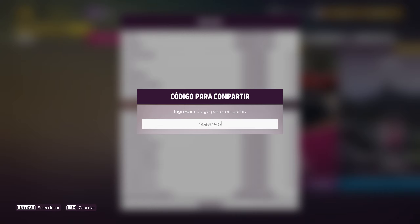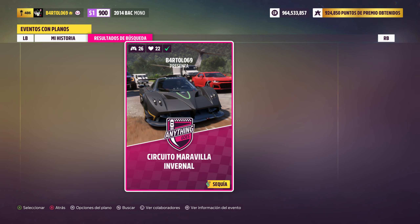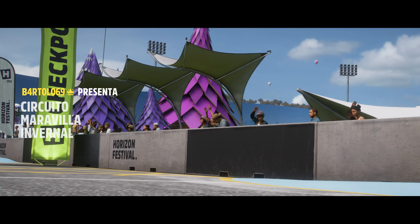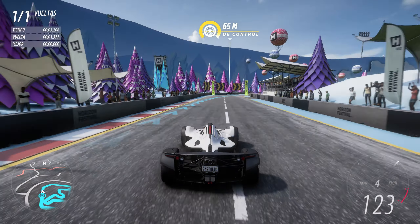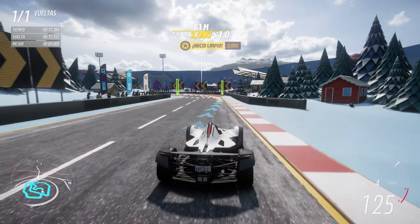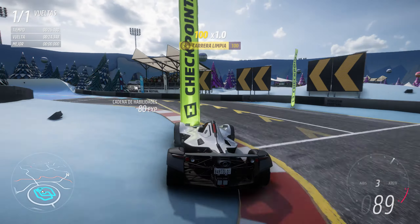Creo que es el 107. A ver, confirmar. Circuito maravilla invernal, es una vuelta. Vamos a correr solos, o sea que podéis poner invencible. Si no le tuneáis el coche también vale, pero vamos, que supongo que le tuneáis. Ya sabéis que esto está en la descripción del vídeo, también está en el vídeo puesto el código del circuito. Vamos a ver si vale, que a lo mejor lo han capado, otras veces se ha valido. Ponéis nivel invencible de dificultad y así obtenéis más puntos de derrape o lo que hagáis.